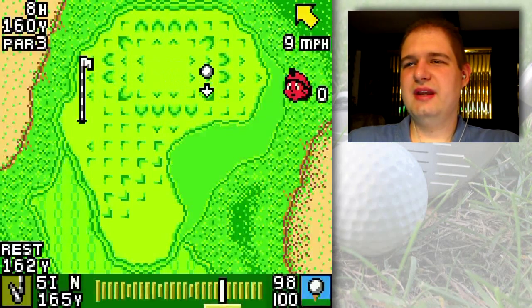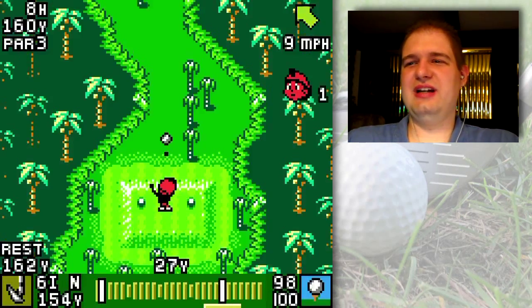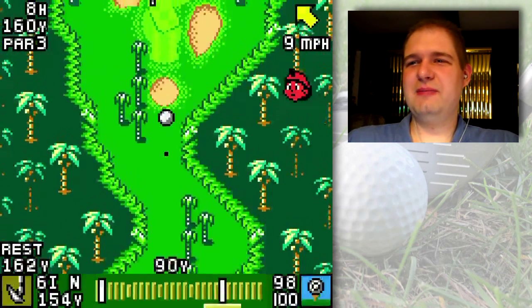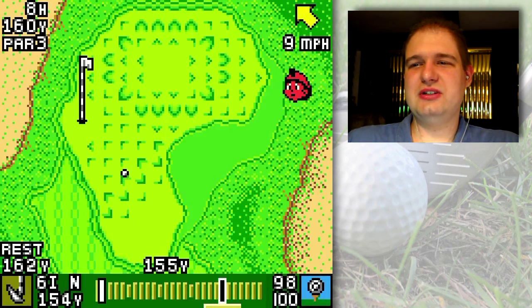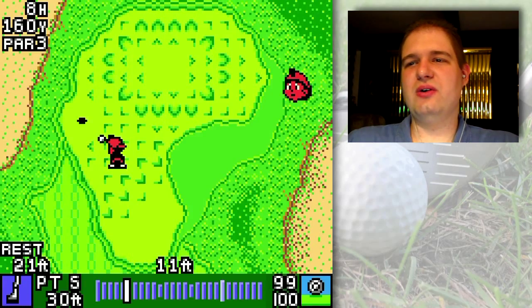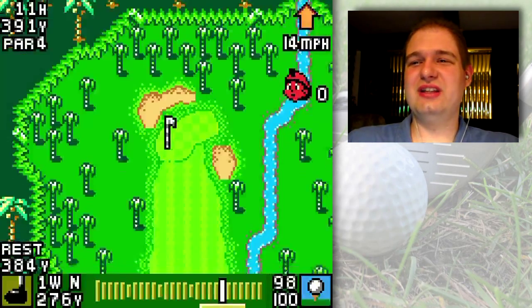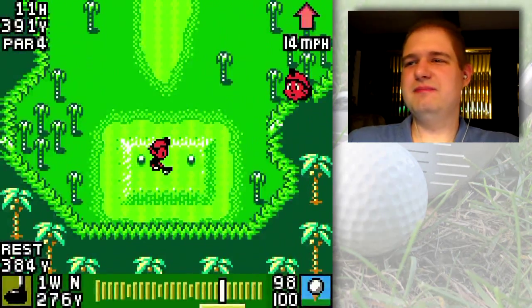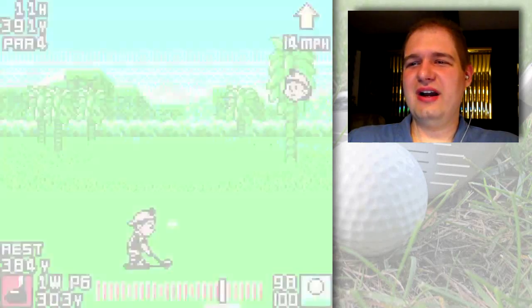Going over to the eighth, which is a par three — I don't remember why I didn't get a birdie on this one before, maybe I missed the putt. But I'm gonna get a birdie here now. Pretty straightforward: I hit over to the front portion of the green where the slope is straight to the hole, and just pop the putter in. I didn't try to thread the needle — I just put it in.